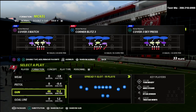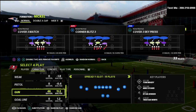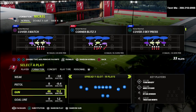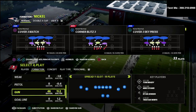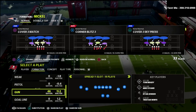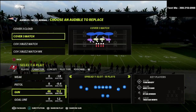If you're new to the channel, be sure to subscribe. I upload new videos every single day that help you become a better Madden player. Today, we're going to be talking about Cover 3 Match. You can find this in a lot of different playbooks and formations, but today we're in the San Francisco 49ers defensive playbook in the Nickel Normal formation, and I've got some audibles set here.